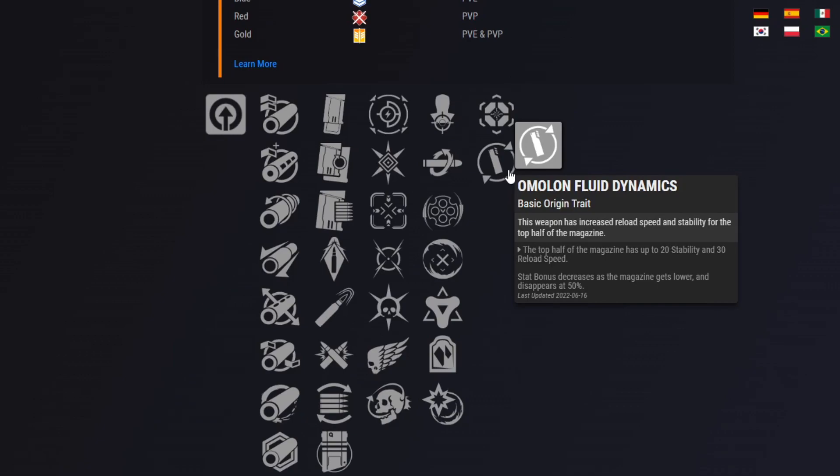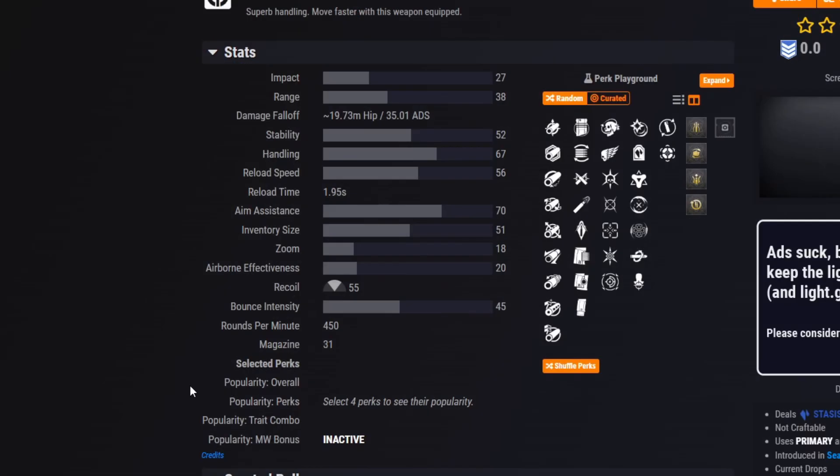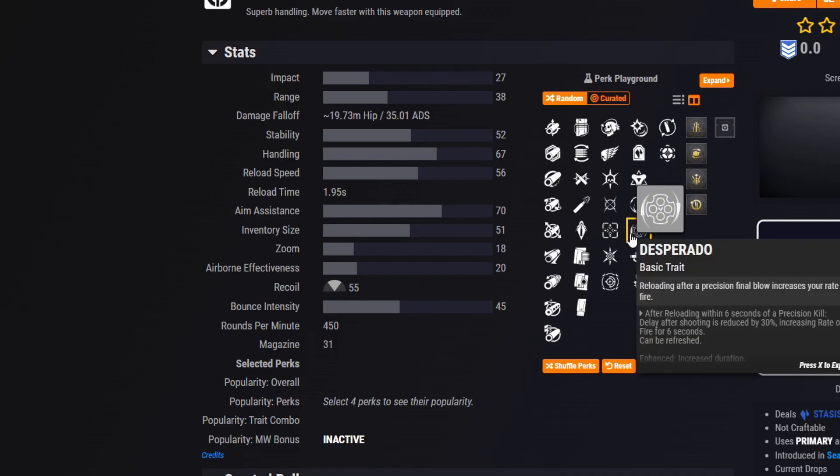There is a second Origin perk as well — Omelon Fluid Dynamics, which we're pretty much familiar with now, so you can swap that when the Dawning is over. Going into the rest of the stats, it could actually be a really good Pulse Rifle because it has 450 RPM, which is absurdly fast.